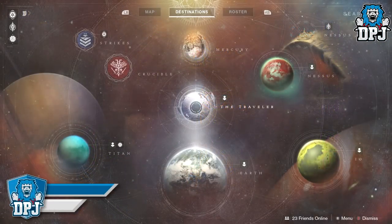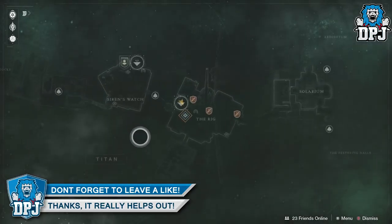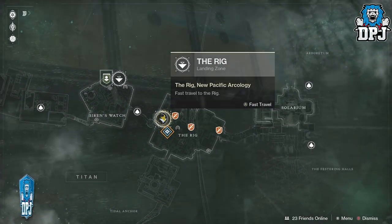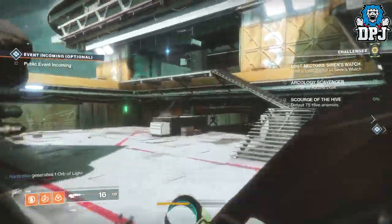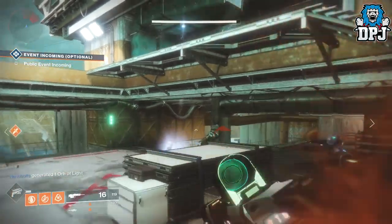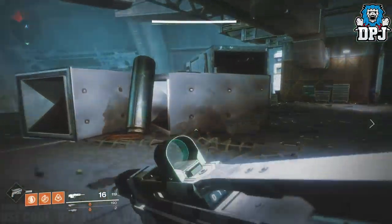Now acolytes aren't the hardest enemies to come across, but 40 of them can take kind of a grind to get. So luckily today I have this great spot for you which will allow you to get this done in a matter of a few minutes — yes, 40 in a few minutes. So what you need to do is fly into the Rig landing zone area upon Titan.